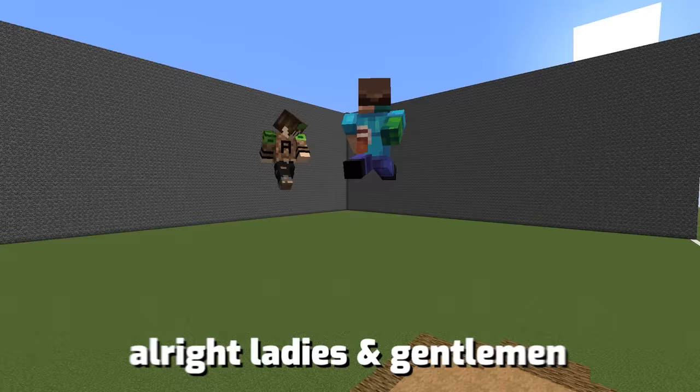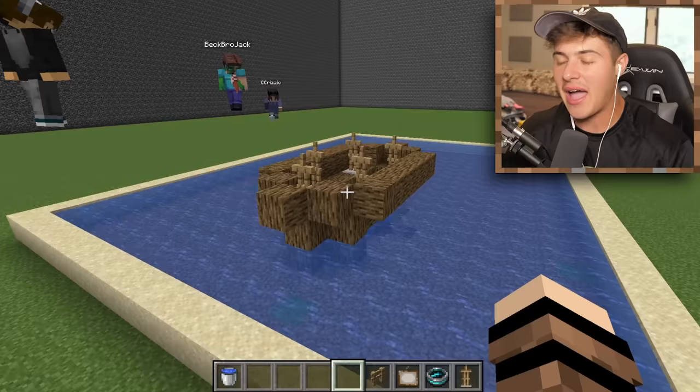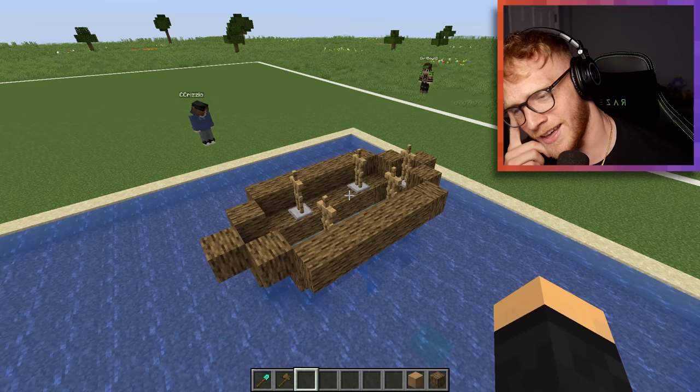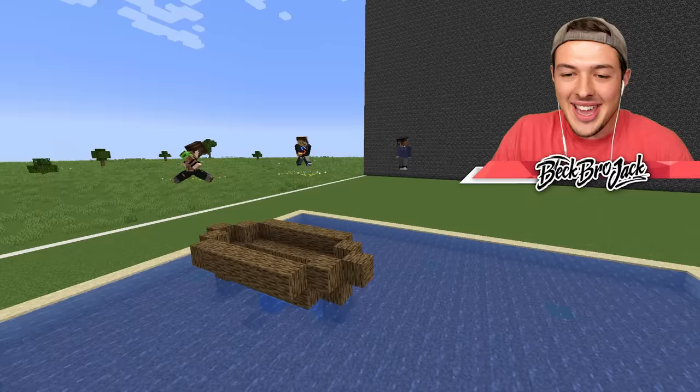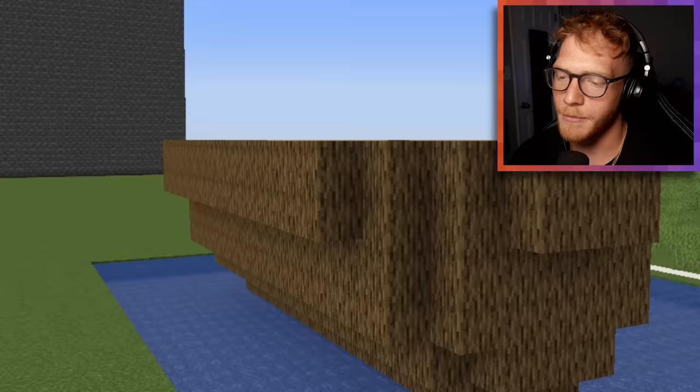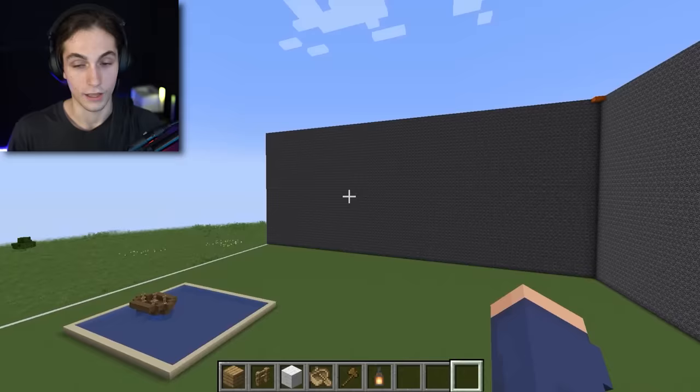Let's go check out Adam's. He has officially built the worst possible creation in a build battle ever. This is for sure better than Alex's. I was trying to recreate George Washington crossing the Delaware River and this is what I came up with. This is so bad. At least mine's on water. I'm giving yours a one, Alec — it wasn't even in water. Mine was like Noah's Arc. I'm gonna give him a five, I think it's beautiful.